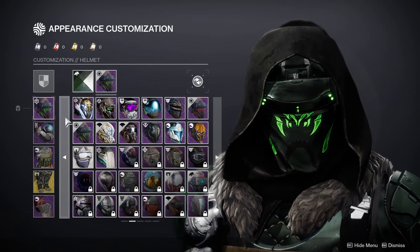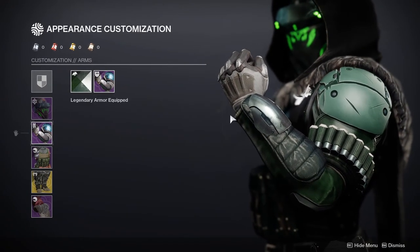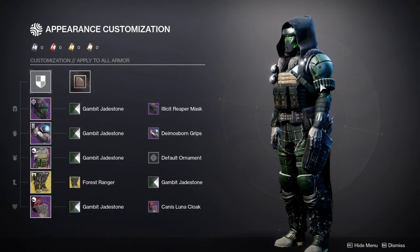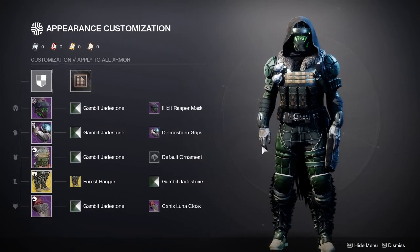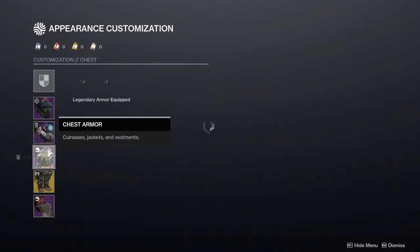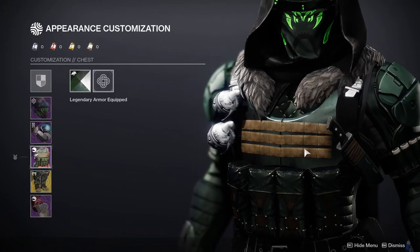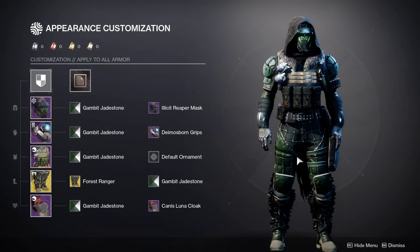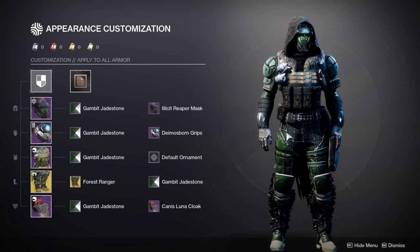Unfortunately you can't get this anymore — it was in Season of the Drifter which was a while ago, so hopefully Bungie brings it back so people who didn't get it can get it. For the arms we have the new Dameless Born Grips from Dares of Eternity. The ammo on them really helps bring out that survivalist feel, and I think the armor just looks really good with everything else. The chest is the Wildwood Vest from the EDZ — it really encapsulates that wilderness survival look.